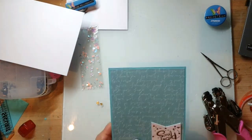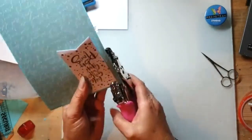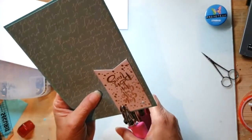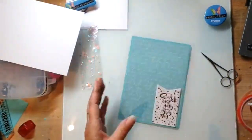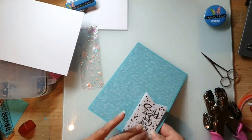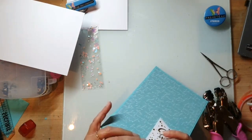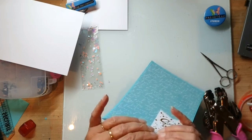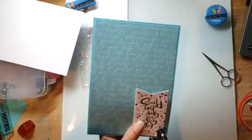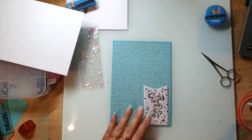Nu zie ik hier die gaatjes. Wat een ellende dat dat zo donker is. Dan gaan deze erop - ik dacht dat ik eigenlijk een korte en makkelijke kaart had uitgedacht. Ik geloof het weer niet. Het zijn jullie onderhand wel van ons gewend - we zijn plakkers. Die staat goed. Daar ga ik jullie niet mee vermoeien met dit ding, want dat is niet van Studio Light en ik promoot Studio Light. Het is wel een handig ding.